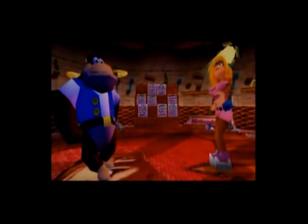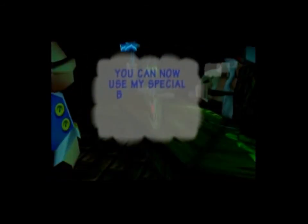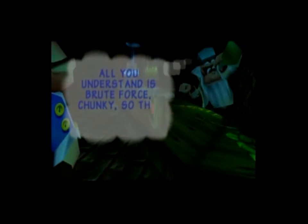So we get Chunky's instrument, the Triangle Trample — the most manly of all the instruments, the triangle. And we'll get two moves for Chunky. First up we have the Hunky Chunky, the Kremlinist Crush'em, which is a barrel move. You know how you have Mini Monkey as Tiny Kong? Hunky Chunky is the opposite — you turn giant, at the cost of Crystal Coconuts. And for five coins we can get Chunky's second move, the Primate Punch, the Sandwichum Knuckles — a really powerful punch by holding Z and pressing B. It's got a huge windup but does a lot of damage, and certain obstacles can be destroyed with the Primate Punch.